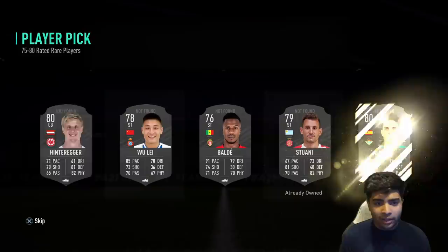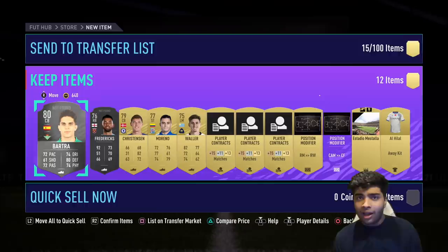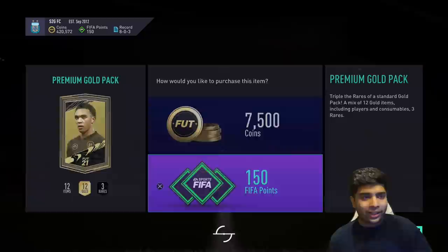We get a player pick pack as well. This is tough, but I'm going to go with Batra because he's got decent stats and he's Spanish — an Ansu Fati link at some point. Smart thing to do. A couple more packs to go.